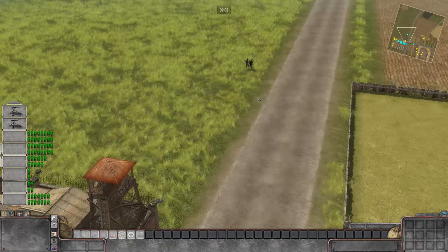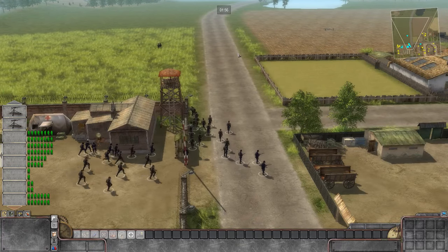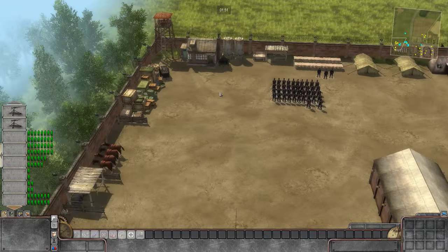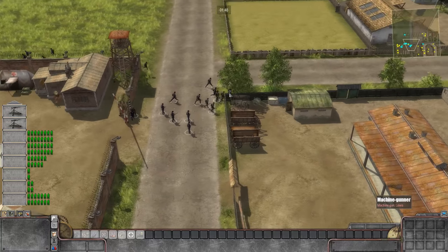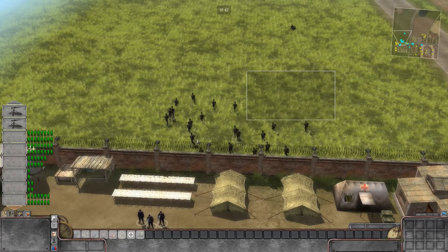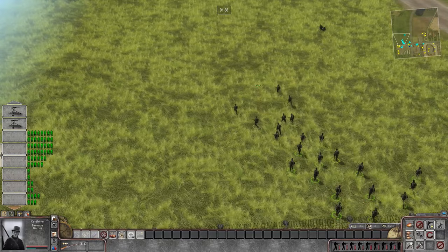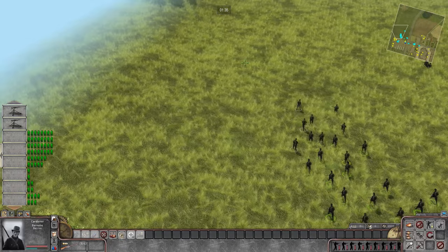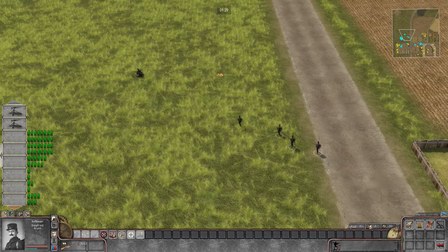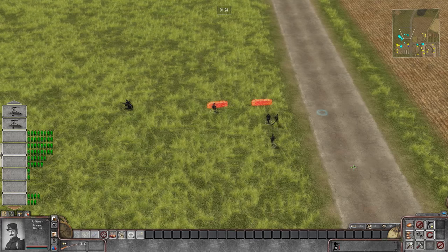We're going to set up sandbags in town next to the MG as well. Our machine gun is moving up — I think we can move it into the open field. The Germans will probably attack along the road, but they'll also fan out along the entirety of the farm fields. Unlike Men of War Assault Squad, sandbags have to be set up one by one, so it's going to take some time. We'll put our boys out into the field and set up a defensive line the best we can.